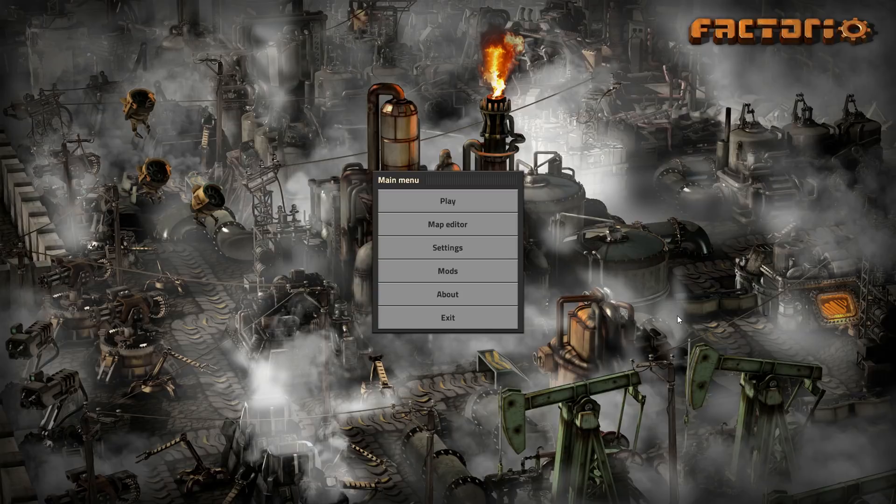First off, you could get it by just beating the game. By default, it unlocks after you beat the game by launching a rocket. If you don't mind playing without it initially, you can go through and beat the game and then get it.